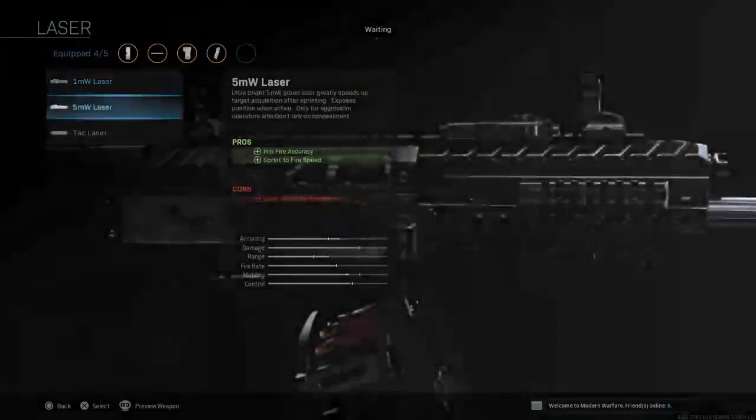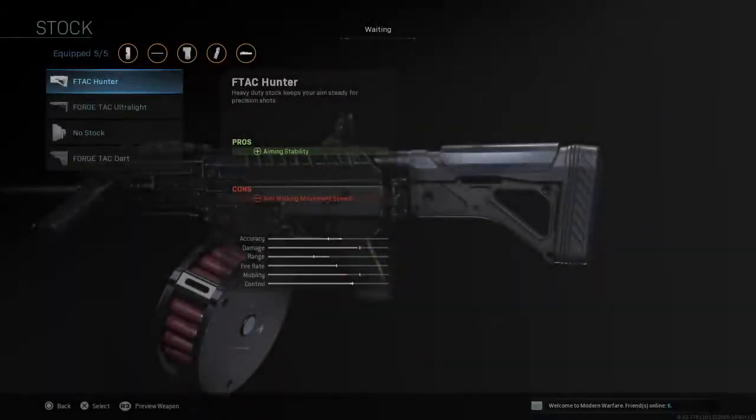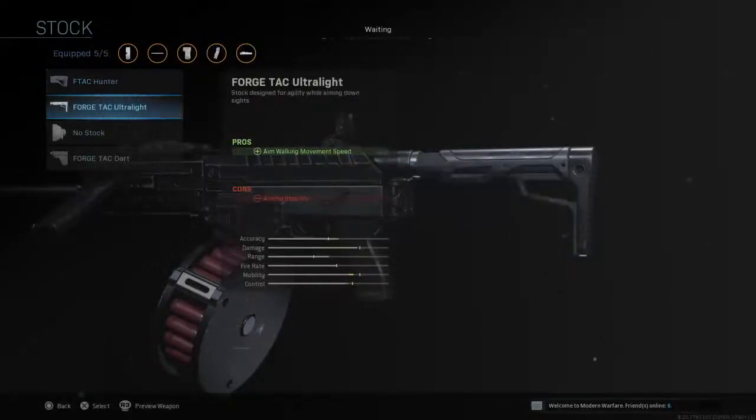If you decide not to use a laser, use the FTAC Hunter. If you're going for mobility, go for the Ultralight.